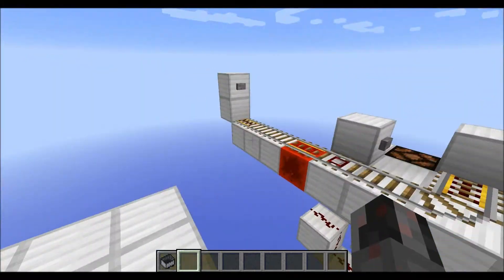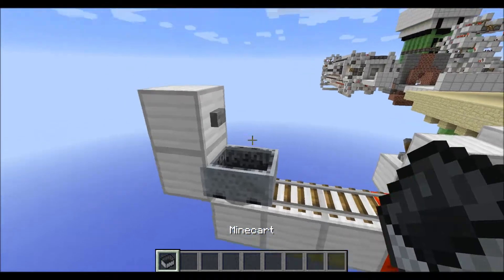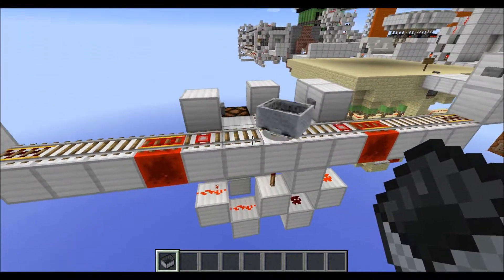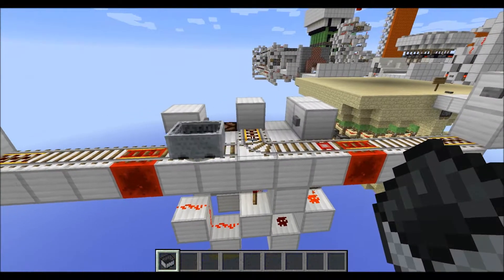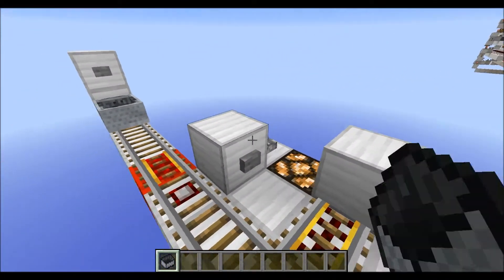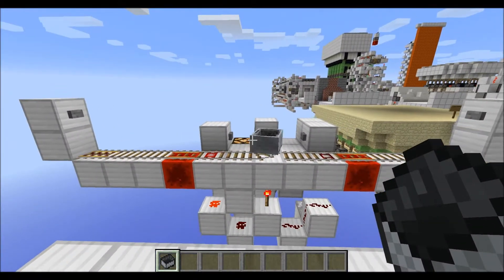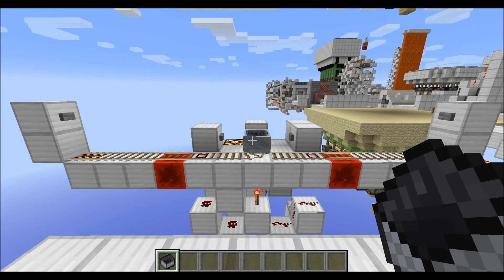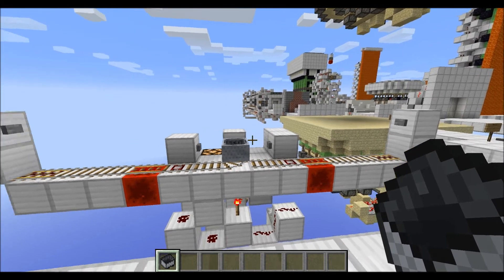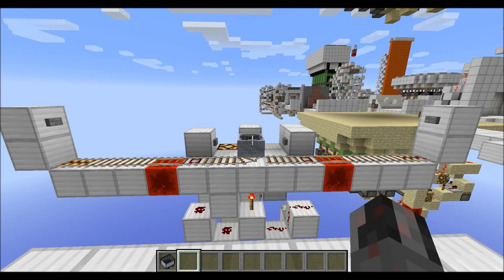So all that's left is giving it a little try, and as you can see here it works just like it's supposed to. That was how you can build my toggleable two-way minecart station. I hope you enjoyed this little tutorial — see ya!